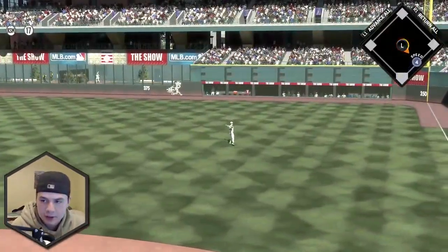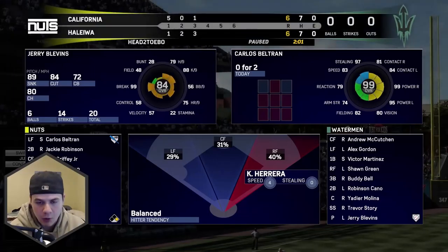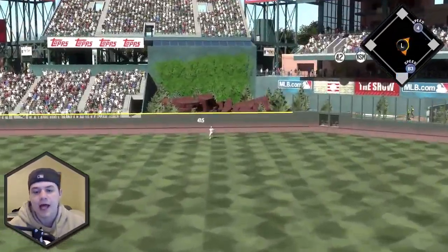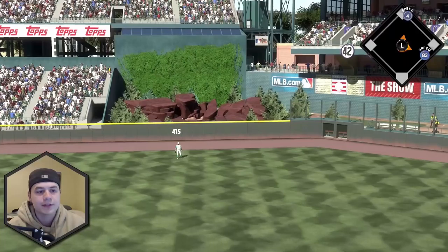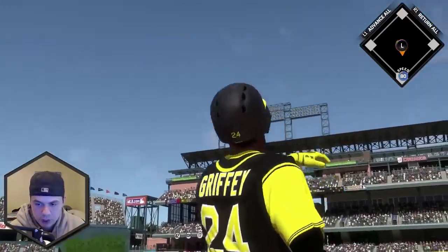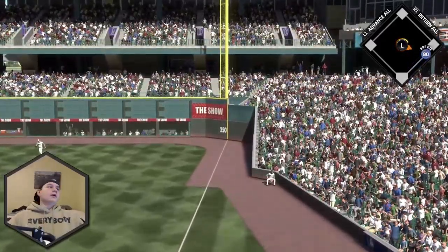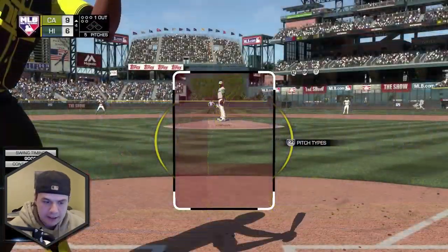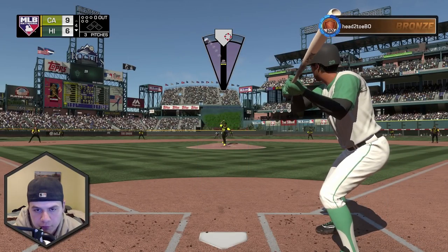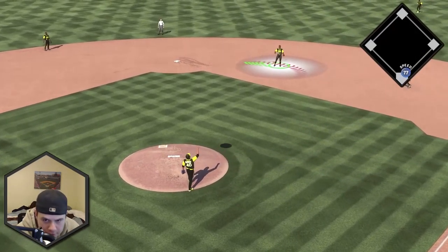Kelvin Herrera, my bullpen pitcher, puts one to right field for a hit. I want to keep him in because he has a change-up and I think the opponent will struggle with that. Beltran hits another one on a slide step curveball over the plate — why would you slide step with four speed? Good hit Beltran. We get the help of the ballpark on a ball that stays fair — ball physics are out of control.